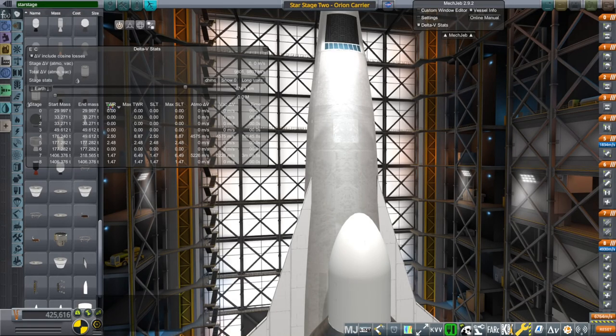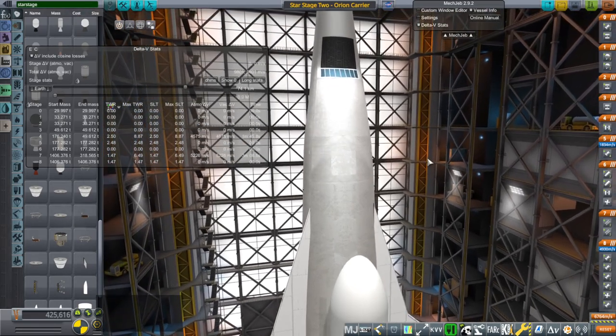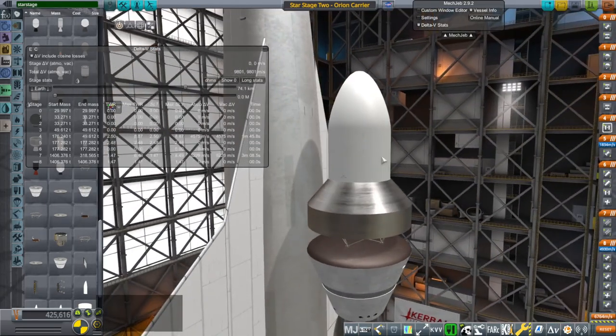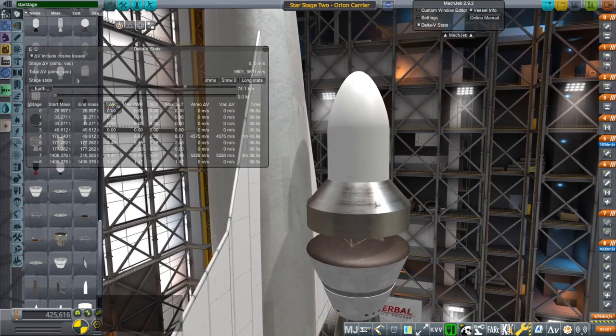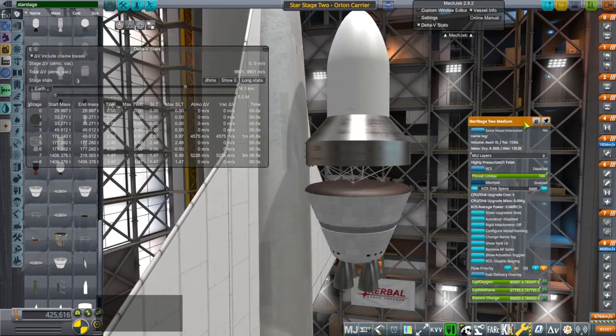Hello everyone and welcome back to Realism Overhaul Sandbox in Kerbal Space Program 1.8.1. In this video I'm going to test out a variation on the Orion carrier plane system where I was using it to carry a payload to orbit instead of the Orion space plane, and that payload would be boosted in the final phase by a Star Stage 2 medium stage.